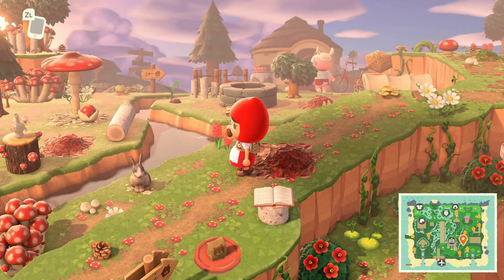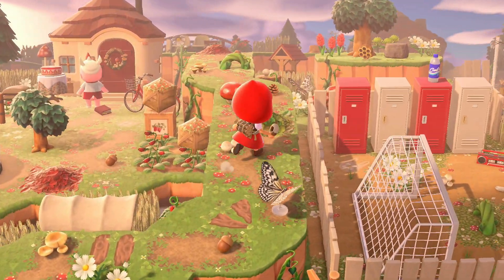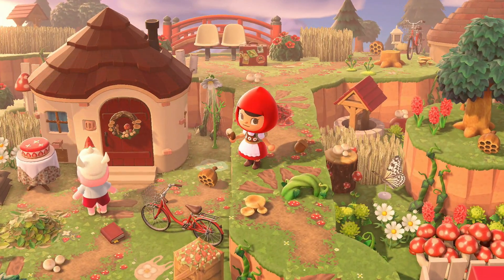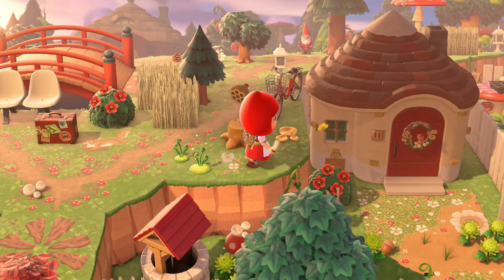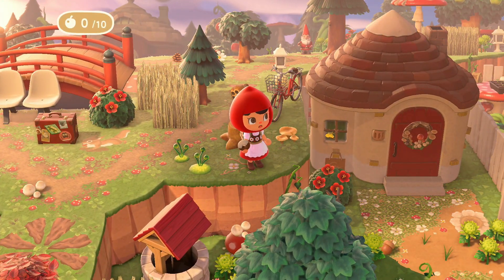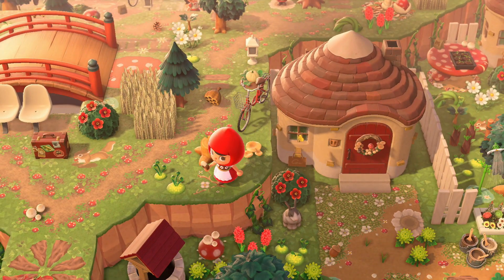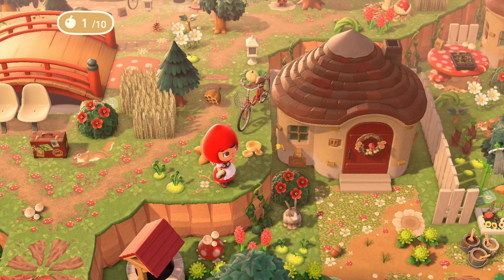Look at the view - the terraforming is gorgeous on this island. It brings you all the way up - I can see Meringue down there by her house. We'll have to find a way down. We're accidentally eating donuts instead of climbing down the vine!